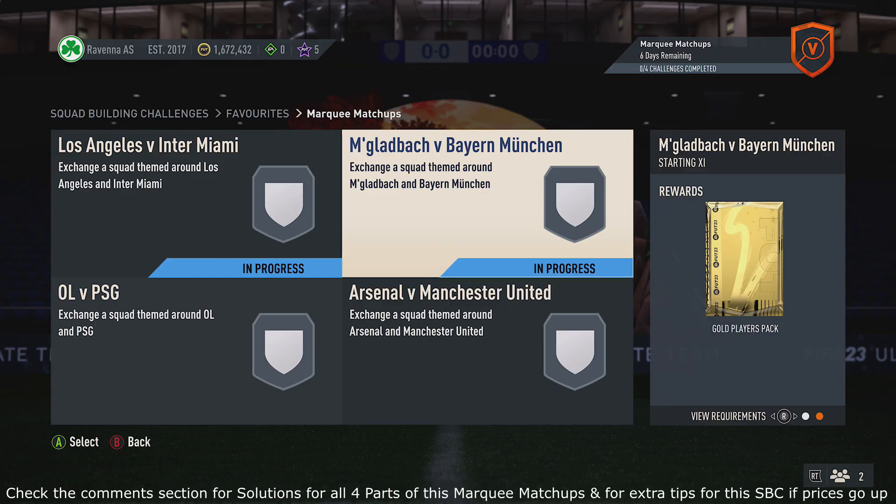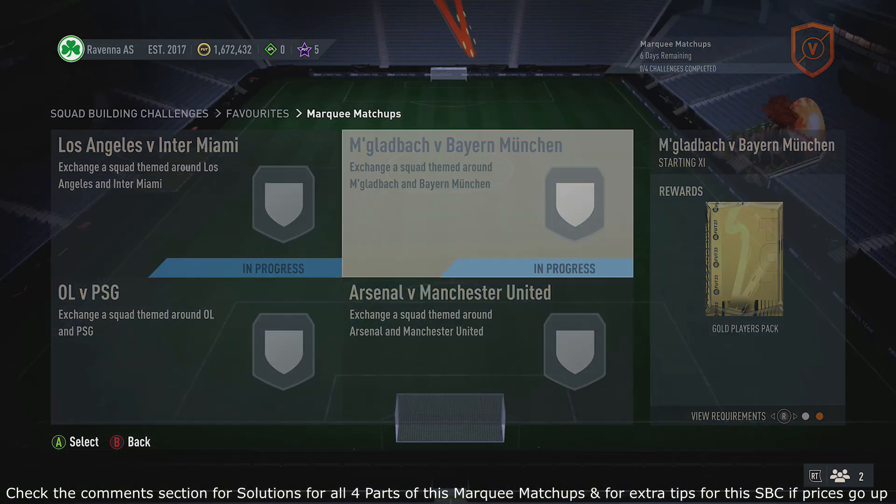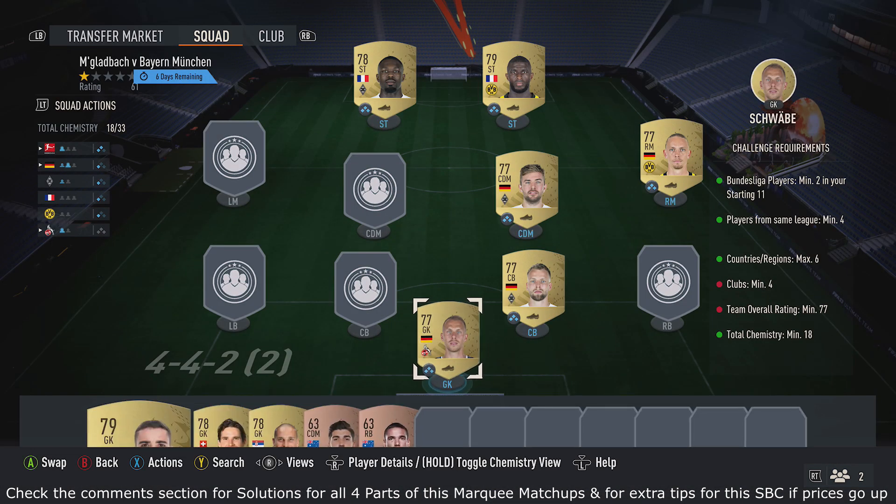Let me show you how to complete this Palmaki Matchups SBC. If you enjoy this video, please smash that button down below. To get a gold players pack, all the requirements are: at least two players in the Bundesliga, at least four players from the same league, six countries max in the team, at least four different clubs in the team, 77 rated, and 18 chemistry.